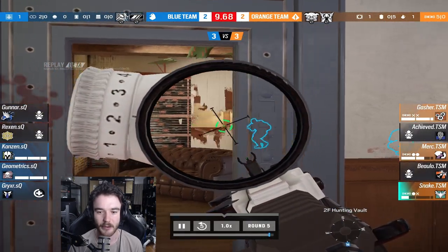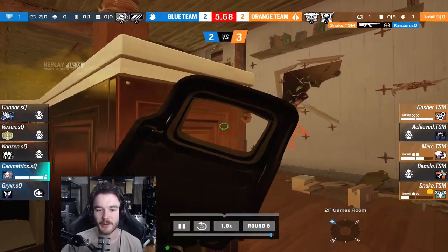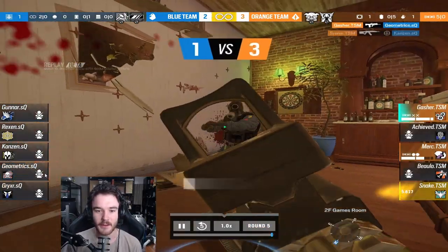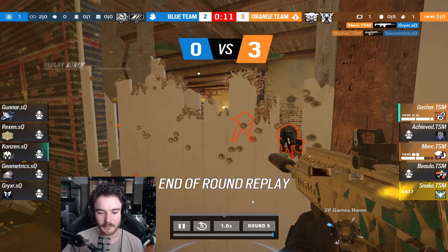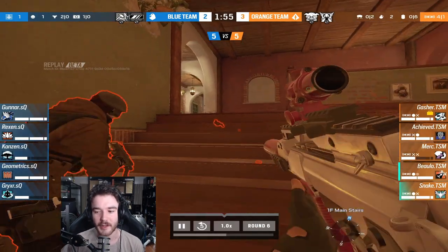TSM now will send it deep. Sharp shot there from Snake, Geo in the 1v3, and the Ying will go deep as well. I think the objective play from TSM was really good. Bolo being on the plant makes sense — unfortunately he dies but he got at least one pick, and the rest of the team cleaned up.